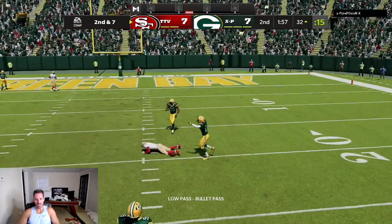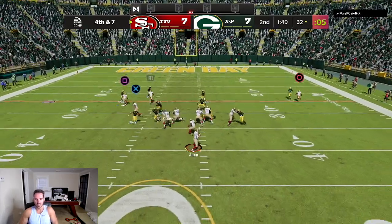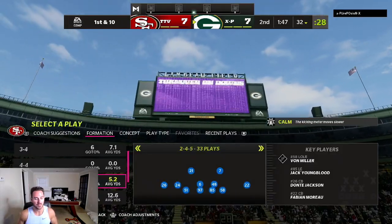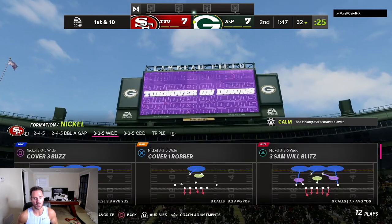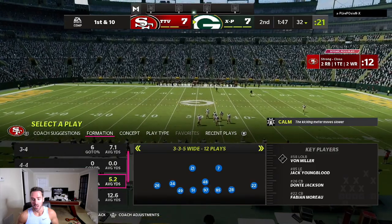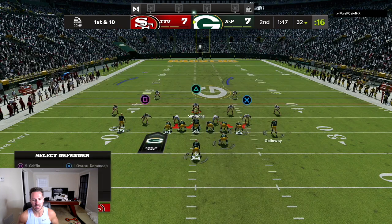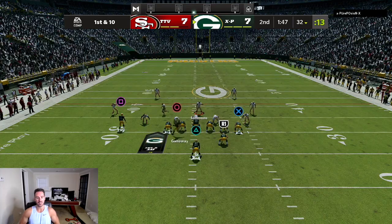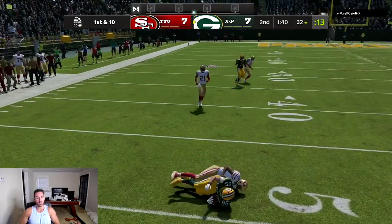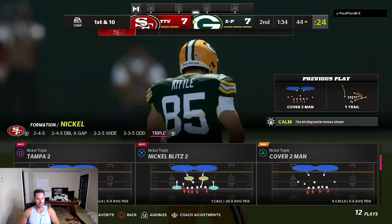I've got the end route — he's guarding the out route. Did he just drop that? It's fourth and seven — how did he drop that? We're going right back to it. It's open again — catch the ball! I guess if we drop two first downs in a row that weren't even defended, we'll get stopped. I'm just kind of speechless right now. They just cheated me so bad. I just got stopped using Deshaun Jackson who cannot catch the ball apparently. We're selling Deshaun Jackson after this game — we'll get anybody other than him.